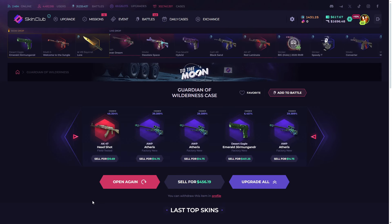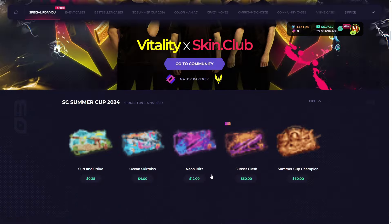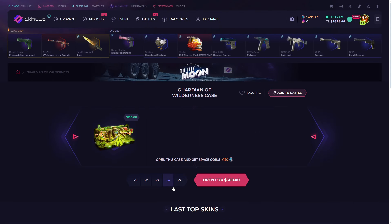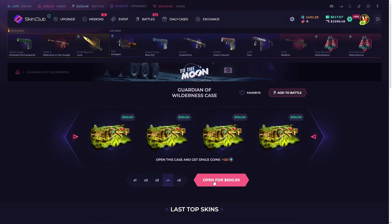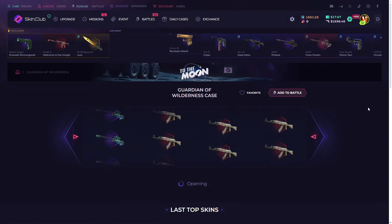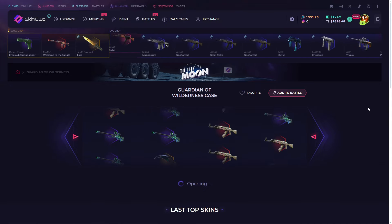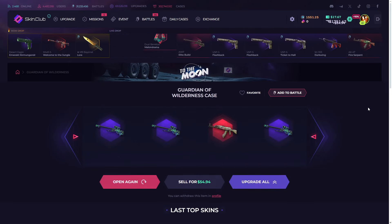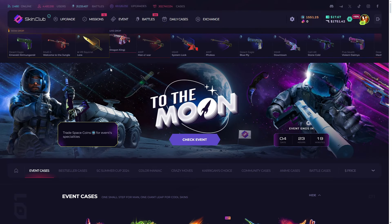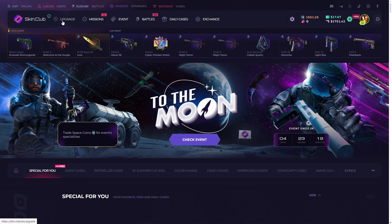We're down about $100, we still have $600. I'm not going to sell them — we can use them to upgrade. I'll go one more time with four more Guardian of the Wildness cases. Oh, I saw the Karambit for a second — but no, just $54 bucks. That's a hard loss. I'm not going to open any more cases, I'm just going to do some upgrades.